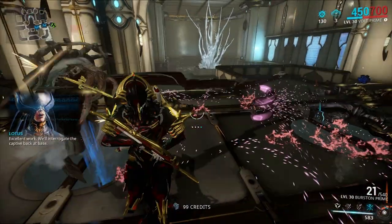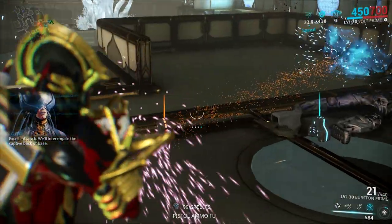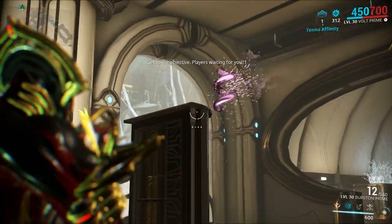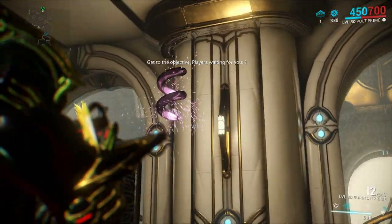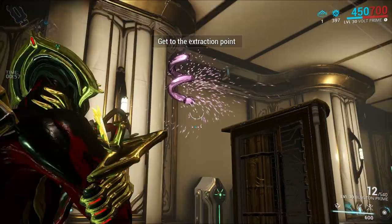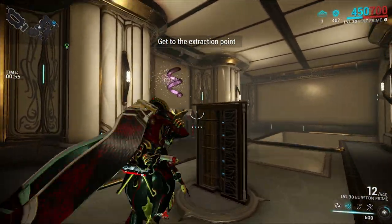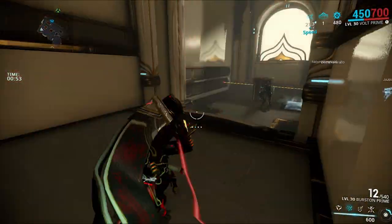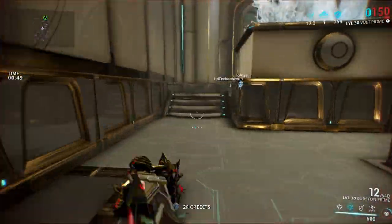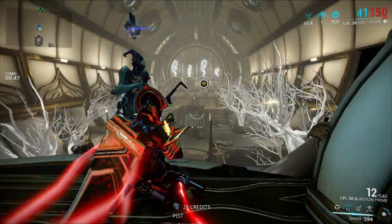Another thing that changed with Speed is that it's optional now for other players — they can choose whether they want to be Speed buffed or not. Basically, whenever Volt is in a mission with other players and he activates Speed, he will leave behind a sort of little spring, and you can choose to pick it up if you want to, which will activate Speed for you. I think that's nice — it gives players an option now.